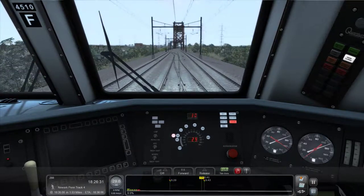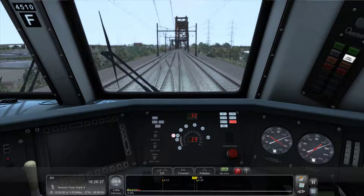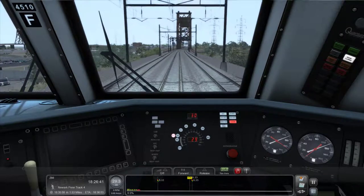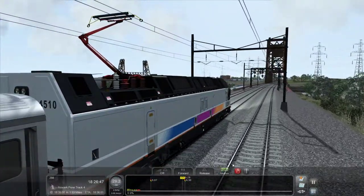Slash next to Shift is the hand brake. Y is the mode change from electric to diesel. P is the pantograph — I'll show you where it is right here. That brings the electricity from the overhead lines down into the locomotive.